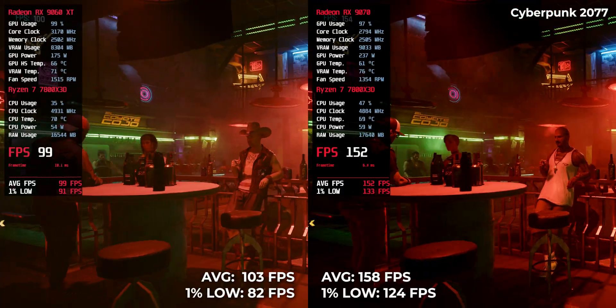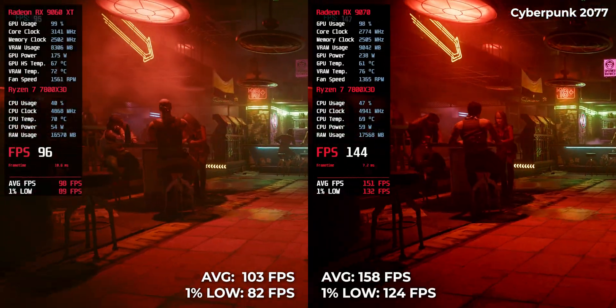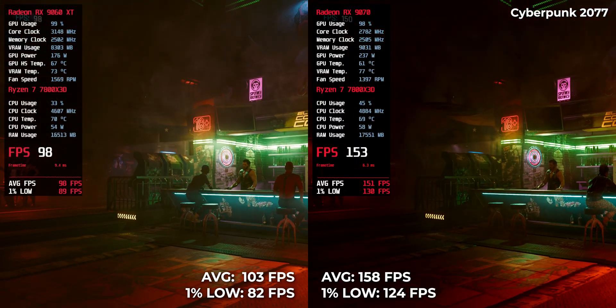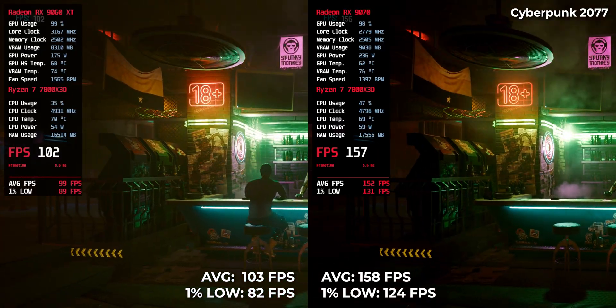Cyberpunk 2077 — even without ray tracing, it's tough. The RX9070 clocks 158 FPS compared to 103 FPS on the RX9060 XT. That's a big enough gap that you'll feel it in every driving scene, shootout, or dense city area.